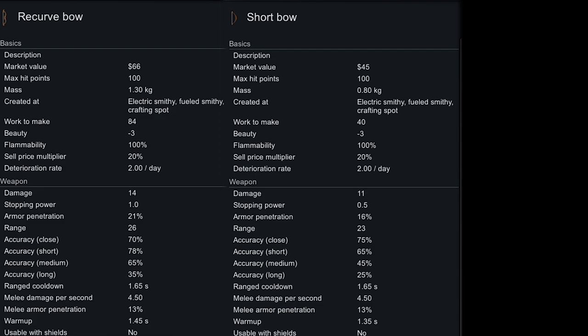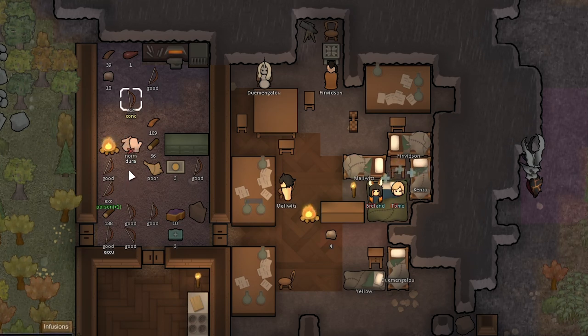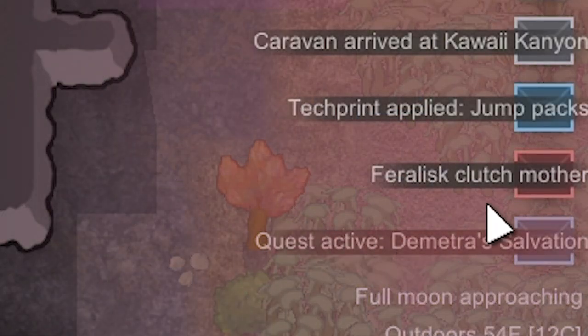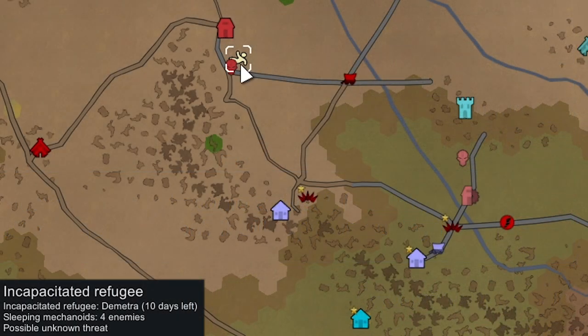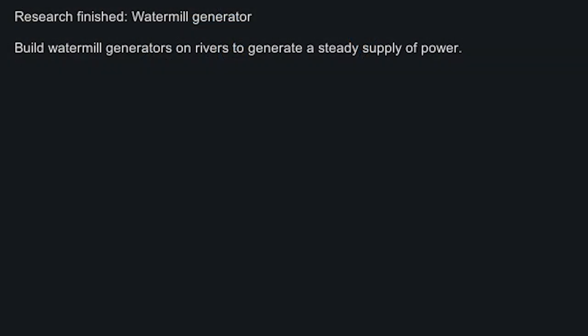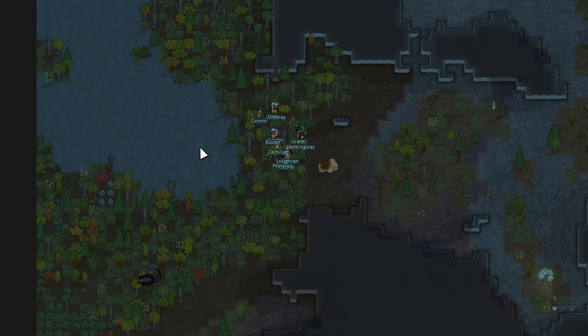I'm not sure if it's worth cranking out recurve bows though — we're kind of low on wood, and we did make a few excellent short bows. It's hard to get wood right now because we don't have anyone exclusively focused on planting. Back at base we got a quest and a Fearless Clutch Mother event at the same time. The quest is an incapacitated refugee in the middle of Revian territory — we're not going to try to rescue that person. We also researched Watermill Generator, which is unfortunately fairly useless to us.